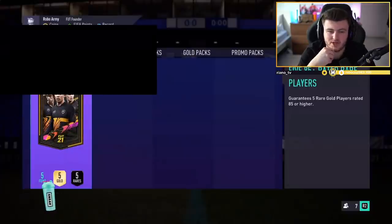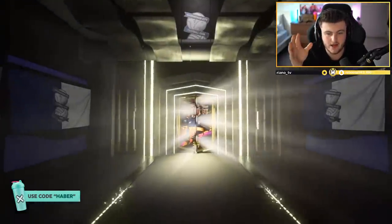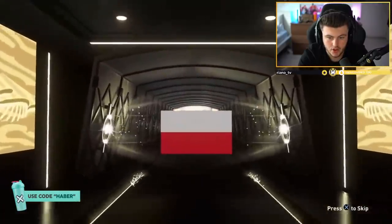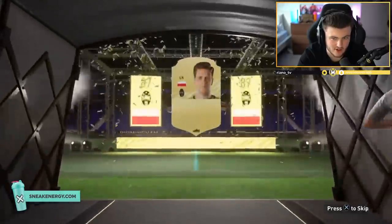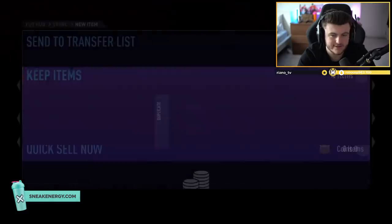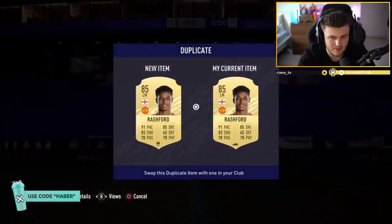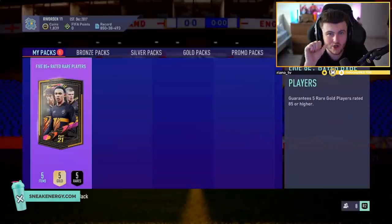We've got Rubik's 85-plus pack — we're on the PS4 now. Maybe the PS4 has got the pack look of dreams. No special card. Striker — if there's a few 87s in there, it's not too bad. Not looking good. Is Rashford tradable at least? Oh, that's bad.